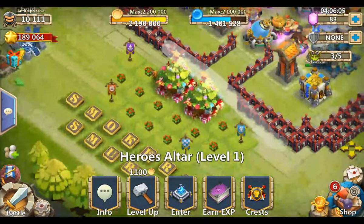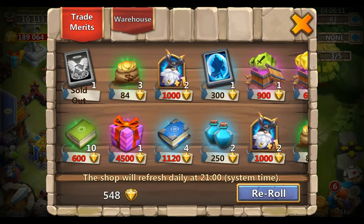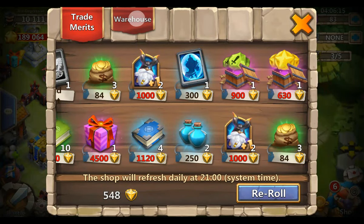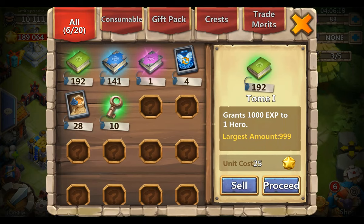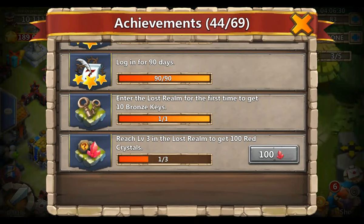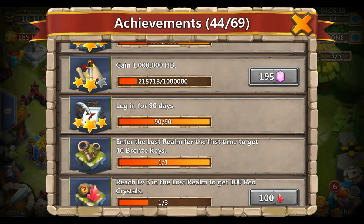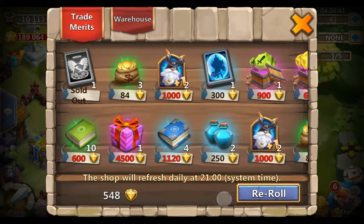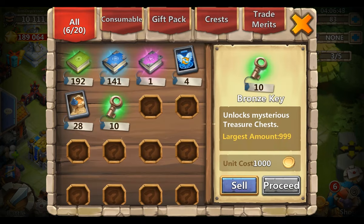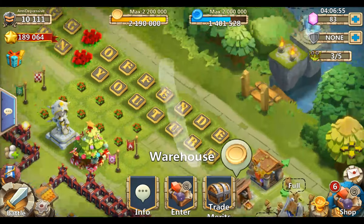I got no crests because I haven't done anything in the new world yet. Let's take a look - the warehouse layout is totally changed. The first time you enter the new world you get an achievement and you get 10 bronze keys. You can also go to trade merits over here, you can go to crests. Let's just go to the new world and see what's up.